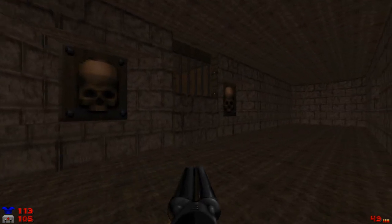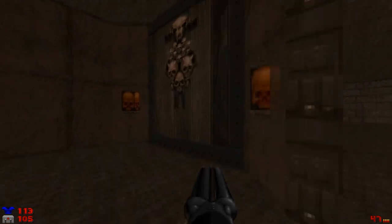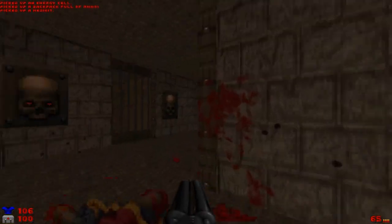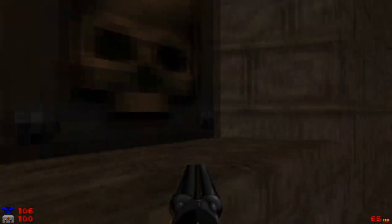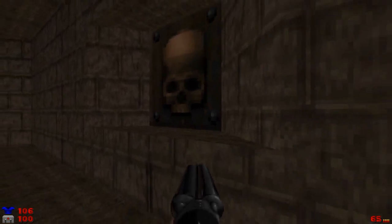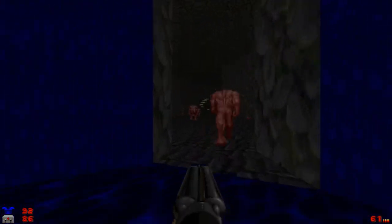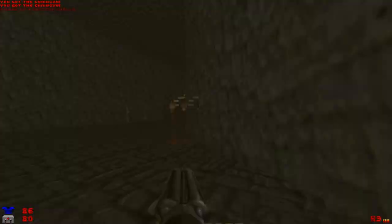Let's hit the switch here which will lower this wall. You'll have a shotgunner guarding the red key, and we'll deal with that later. This will reveal the yellow door, which we'll get in a second. Now this trap right here has three chain gunners, but there are a bunch of supplies that make up for it — higher risk, higher reward, which is nice. We're not going to activate this switch just yet because it opens up the lost souls and I don't want to deal with them right now. The very last switch will lower the floor, and you've got chain gunners, shotgunners, and a baron — just run away and let the crushing ceilings do their job.